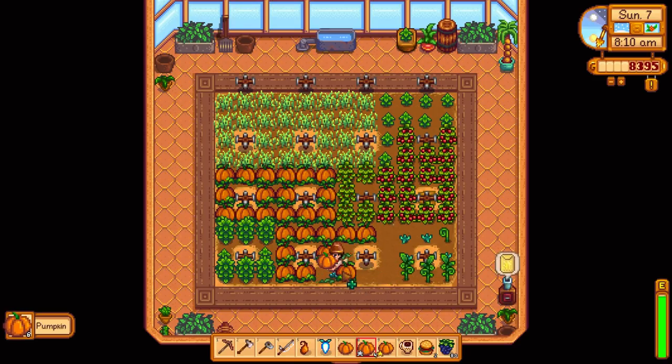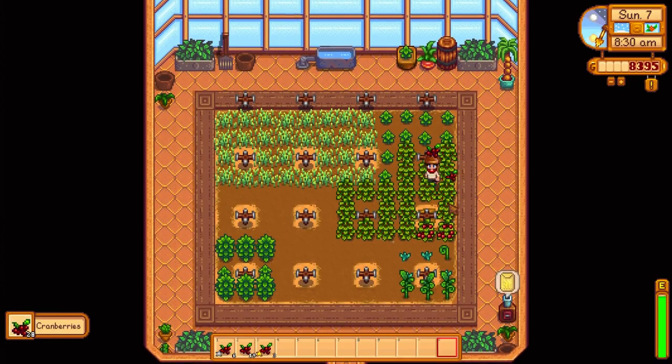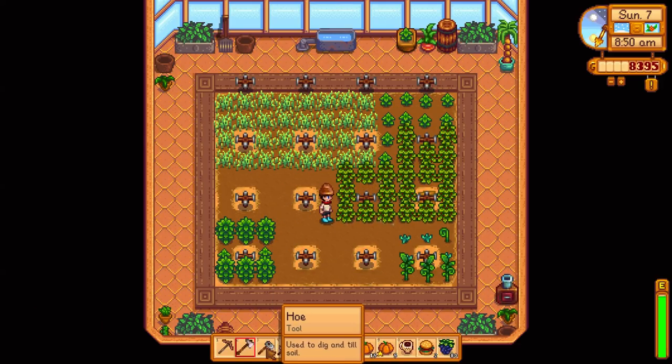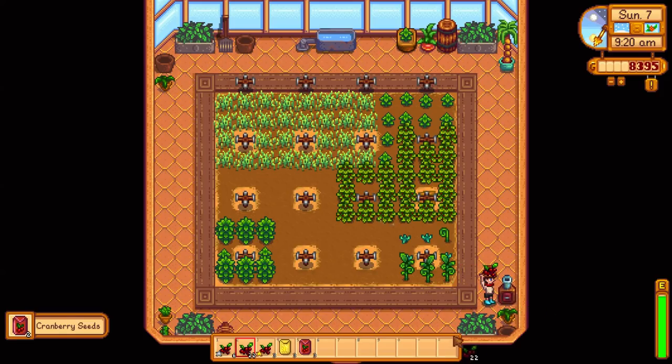Caroline finally gets her pumpkin — and we get some decent money. Some more cranberries as well, that means we can get some more seeds in this space. I might do some more cranberries in here. I'm going to get the normal quality cranberries and put some in the seed maker, and fill out all the space with those. Actually, let's just do all cranberries for now — we need money. And what I'm going to do is craft some fertilizer — we need sap and fish.